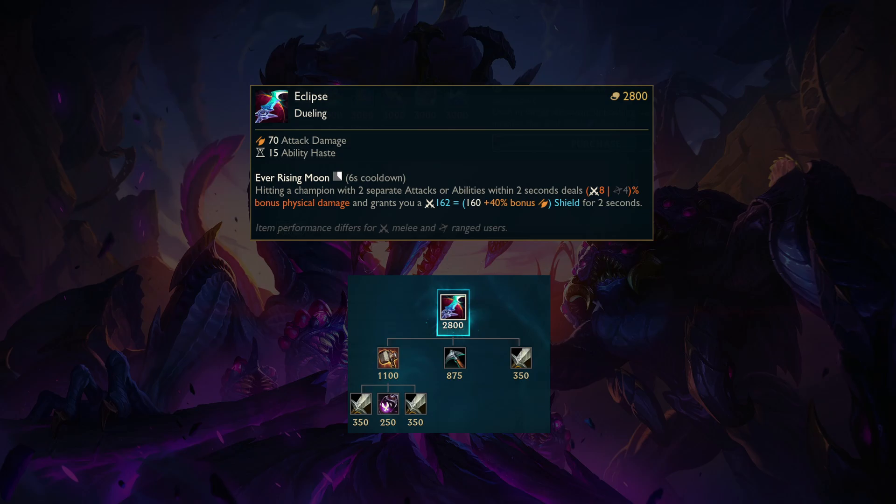First up is Eclipse, and why is Eclipse interesting? I think it's going to get overlooked. People are going to witness fighter items and focus on Black Cleaver, Shojin, Trinity Force — all of which have pretty mediocre build paths for certain champions that really want AD early game to snowball their laning phase or clear the jungle. Eclipse is also really cheap, so you can get your first item much quicker than your opponent.